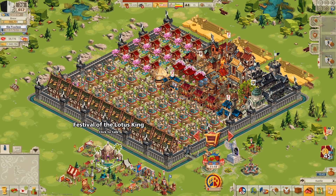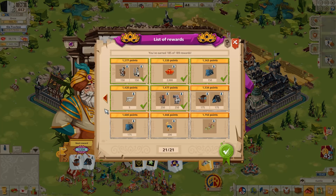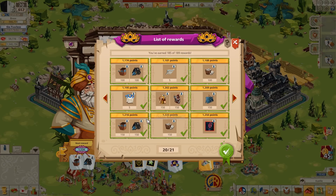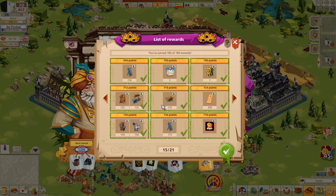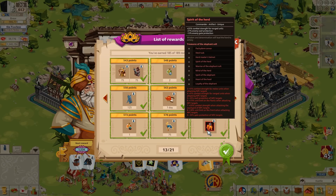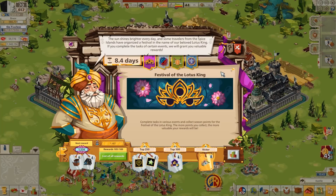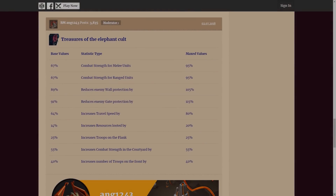The seasonal event for July offered up this NPC commander set. The Treasures of the Elephant Cult is a 95 melee, 95 ranged set, with only 105 wall reduction. If you compare this to some of the other, more powerful NPC sets, you'll realize that when using this commander, you'll have to send more wooden ladders. The courtyard at a measly 55% is not up to par. So overall, this commander is actually not very good.